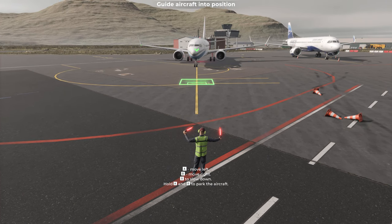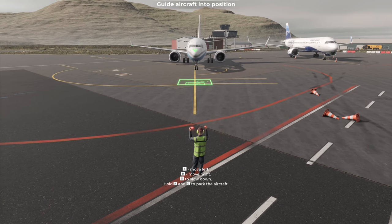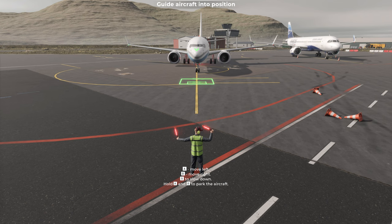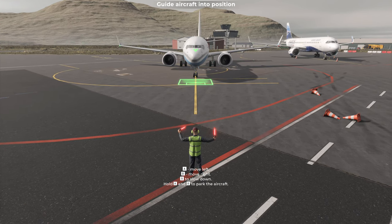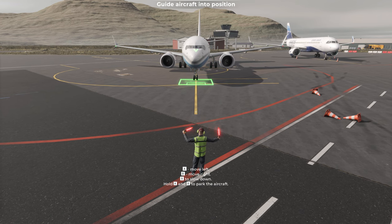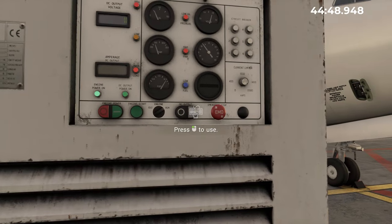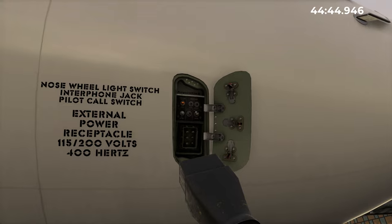Hello and welcome to AirportSim, your ultimate ground-handling simulator for an incredibly realistic airport experience. AirportSim is your gateway to a world of unparalleled authenticity, featuring precise in-game tasks, real-life airports, licensed planes, vehicles and real-time weather systems. This immersive experience can be used for just £29.99 on Steam, links are in the description.